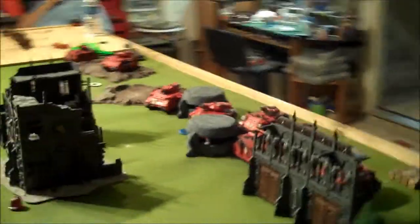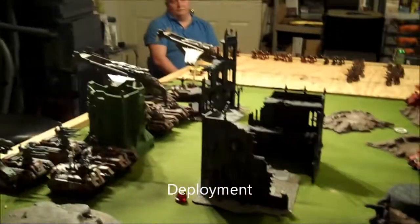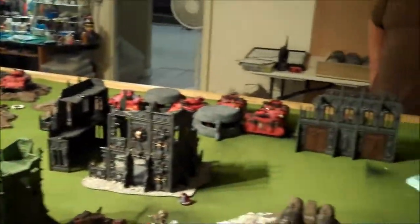Here's our setup. Glenn's pretty much spread out across the table, but he's heavy on the north side where all his Predators are. I've countered with my Vendettas across the top with a mix of plasma and melta. The Hydras are spread out so that one squad can't take them all out.